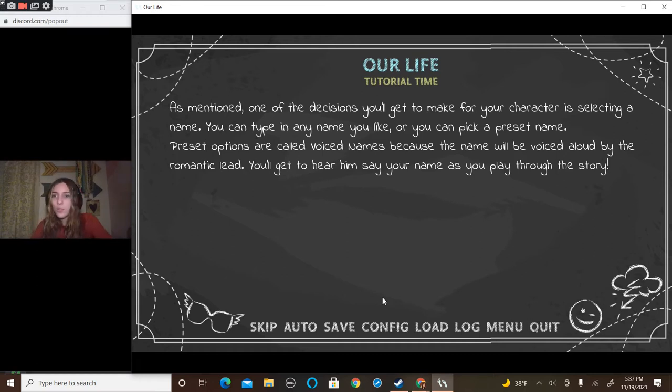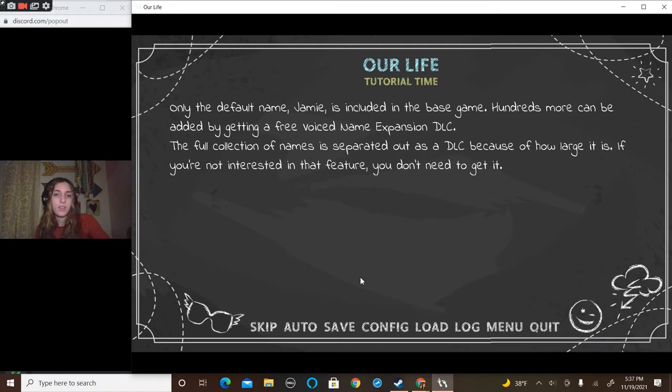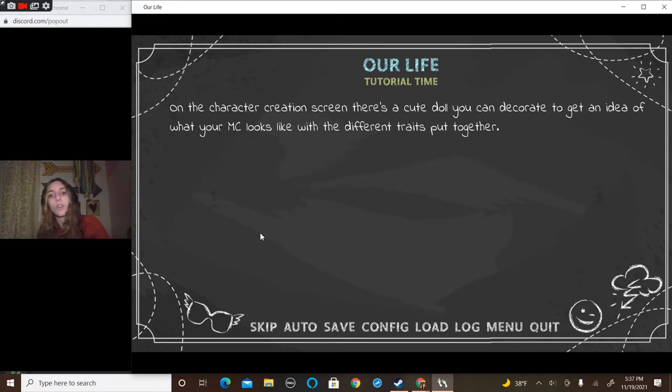You'll get to hear them say your name as you play through the story. Only the default name Jamie is included in the base game. Hundreds more can be added by getting a free voice named expansion DLC. The full collection of names is separated out as DLC because of how large it is. If you're not interested in that feature, you don't need to get it. Each name in the DLC belongs to or was selected by someone who has supported this project.